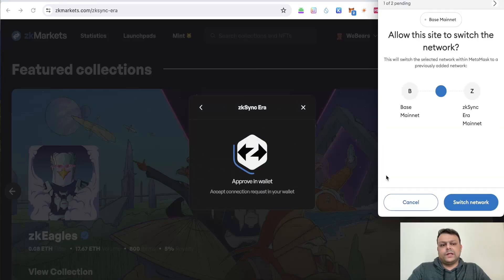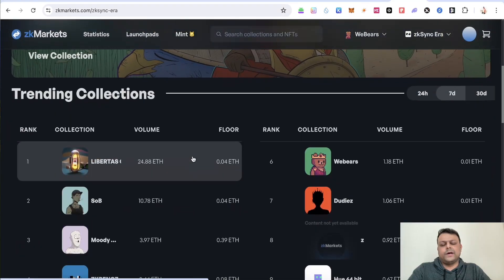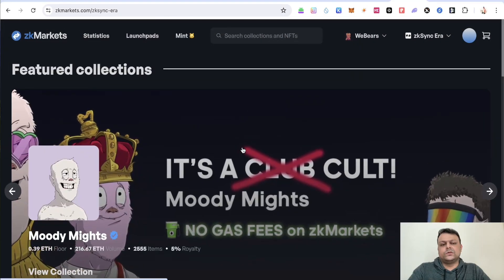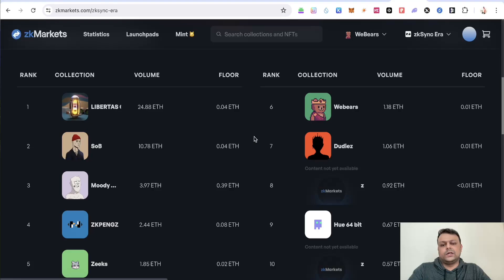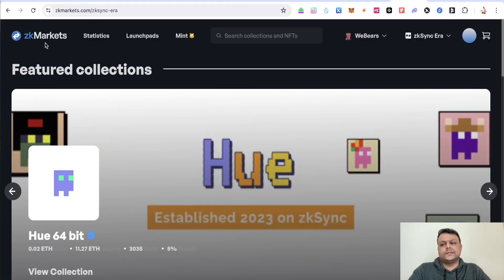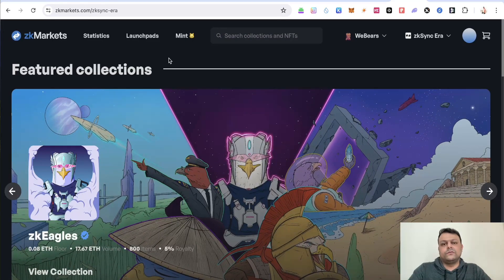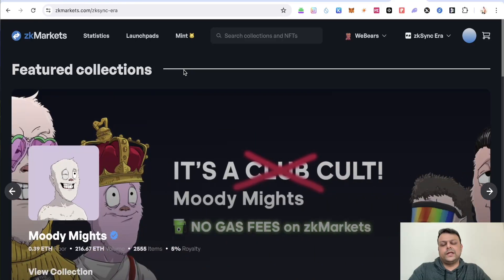You can also buy NFTs on ZK Markets, the NFT platform on zkSync Era. ZK Markets currently has a campaign running with Holostation where you can mint a free NFT — you can check that on Galxe, links in the description. NFTs on zkSync Era are performing well these days, and if the zkSync token drops soon, floor prices could shoot up drastically.